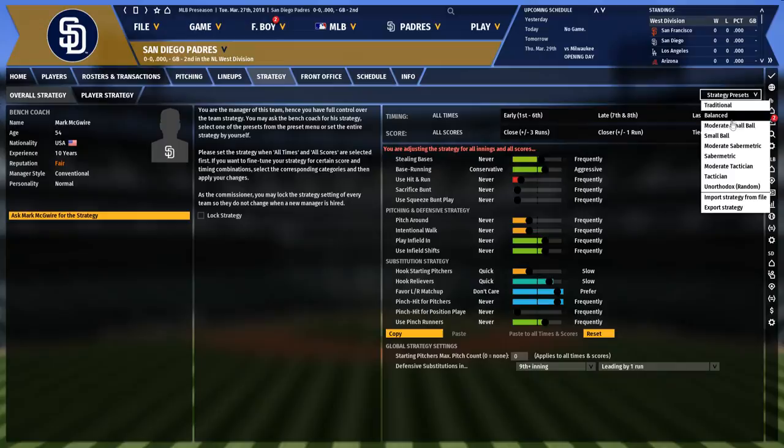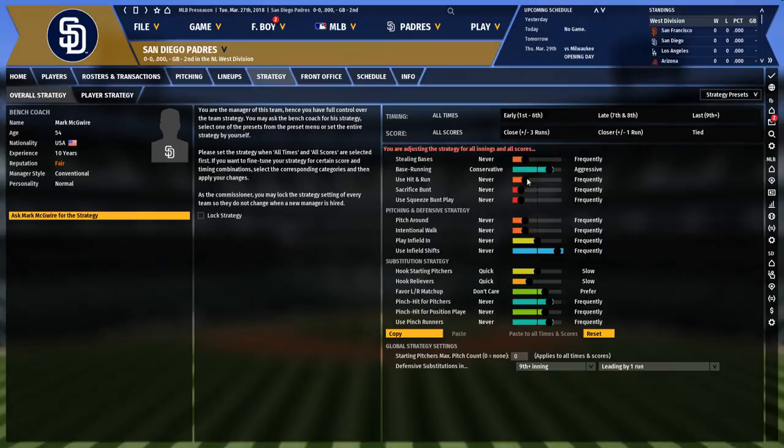He's going to employ the shift, not walk or pitch around people too much, not use the hit and run, not bunt much, steal bases slightly above average, and be aggressive on the base running. We can also compare that to a sabermetric preset — stealing bases goes down quite a bit, shifts go up, and we're not hooking starting pitchers as much. Overall it's still pretty similar to McGuire's approach; he's just a little less extreme on a lot of these debates.